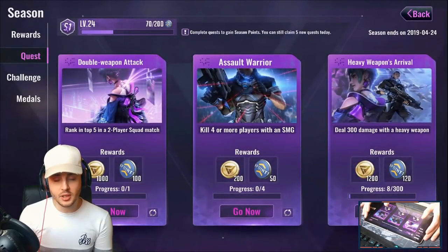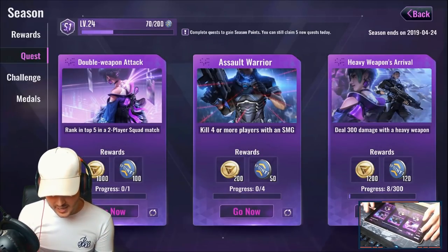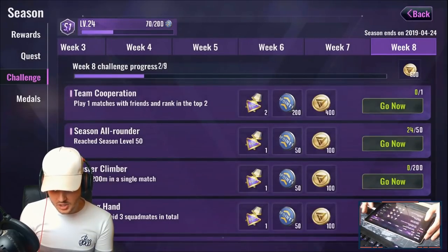There are also quests, similar to PUBG Mobile — you can unlock a lot of stuff by doing missions. For example, the Assault Warrior quest asks you to kill four or more players with an SMG, rewarding coins and V-Coins. There are also weekly challenges — currently on week eight as the season is about to end, with the new season starting on the 25th. It's going to be a fresh season, so get grinding.